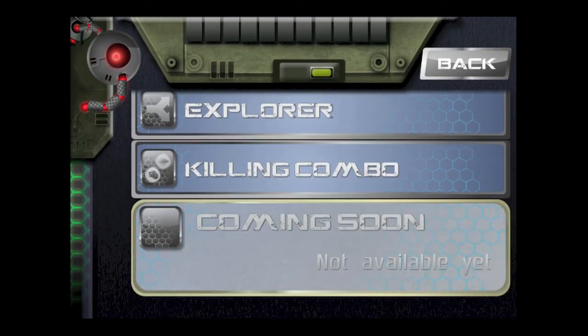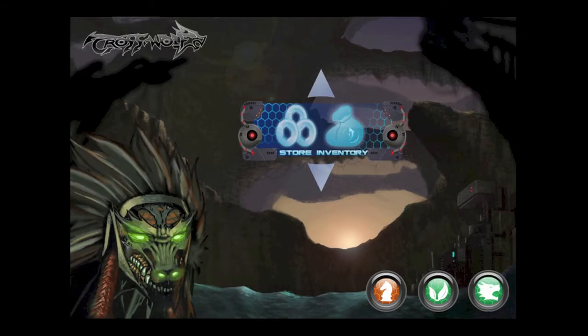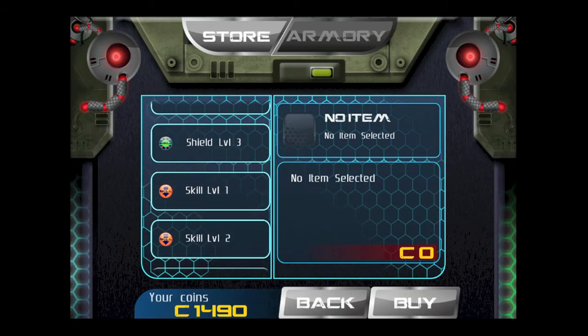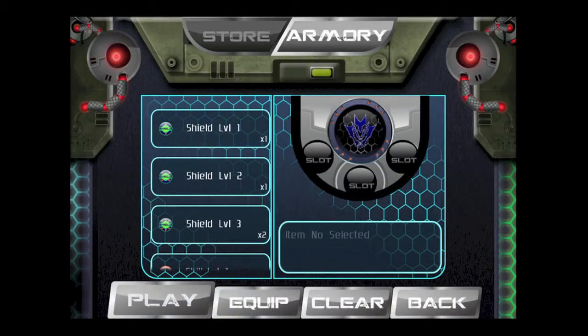There are additional levels to unlock, and more gameplay is coming. Tap on the down arrow to go into your inventory and store in the game. Here you can see my armory, skill, shield, and speed. Going to the store, you can increase and go to a better level of shield — in this case, I'm buying a shield through credits I've earned.